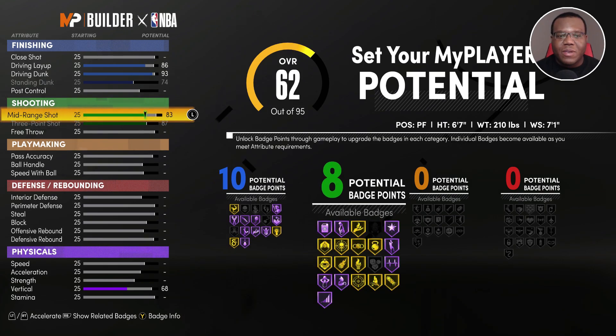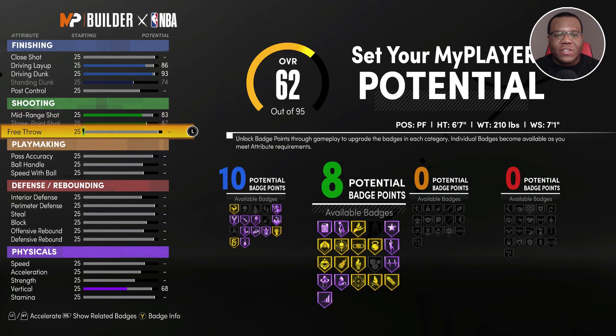We're going to make sure we have an 83 mid-range shot — that's part of his game — and we also want to respect his ability to hit the free throw and be a clutch shooter. Right there we have 15 potential badge points for shooting. With that many badges you could easily put on bronze Ice in My Veins to get that little boost to your free throw.